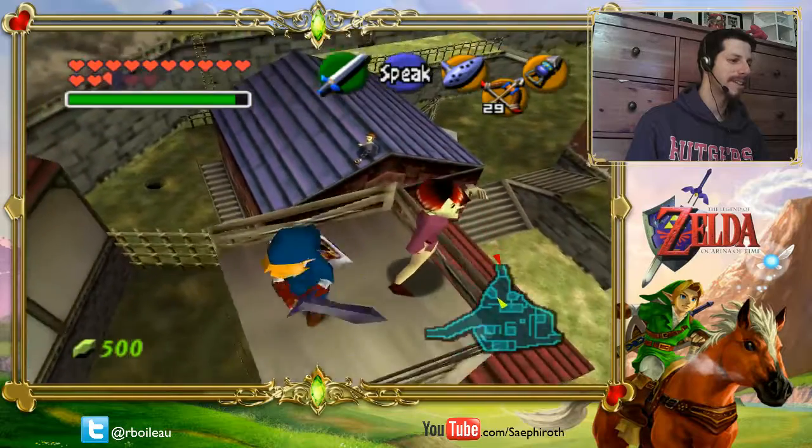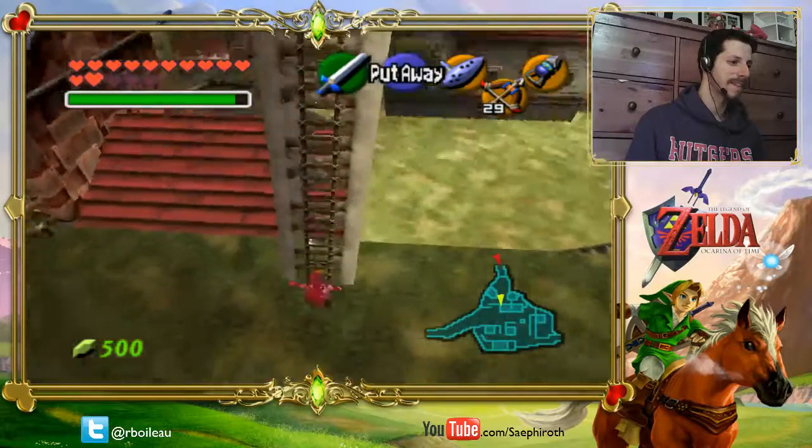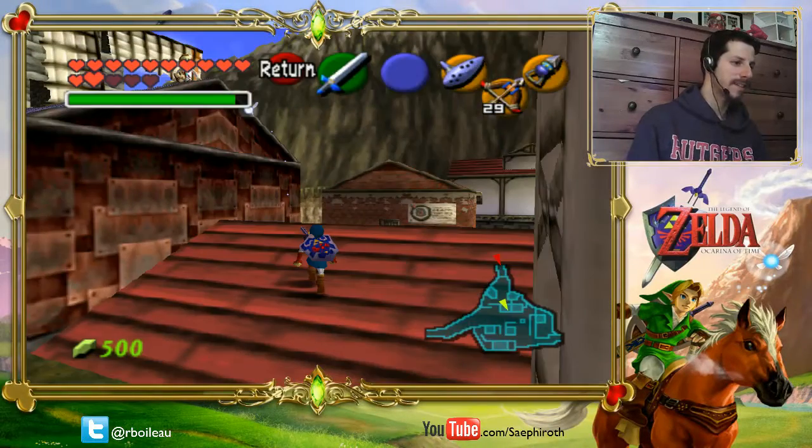There are three heart pieces that you can get as a kid and none as an adult. I guess I gotta go be a kid then. Victory! Alright, temple time.